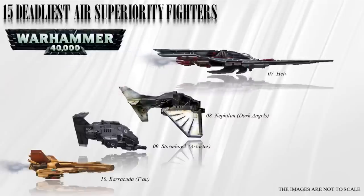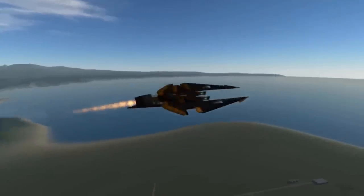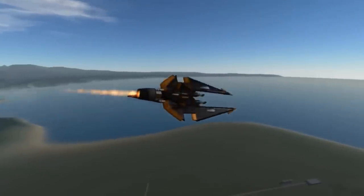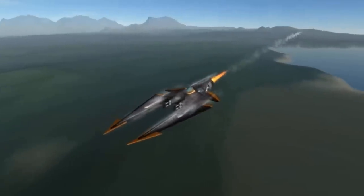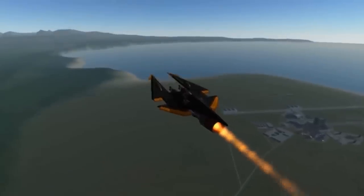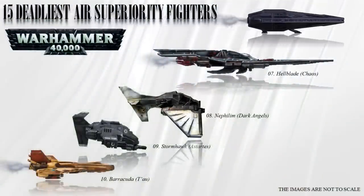Number 7: the Hellblade. This is a Chaos interceptor and air superiority fighter that combines advanced technology and demonic forces from the Warp, created by the Dark Mechanicum. It is held aloft by thrust vectoring engines making it incredibly fast and agile. Its slim double-bladed shape allows the Hellblade to achieve air superiority and clear the way for ground assaults. It is lightly armed with quad autocannons mounted on the center of its fuselage, making it suited mainly for fast attack and interception. It is flown by a hardwired, Chaos-controlled servitor.